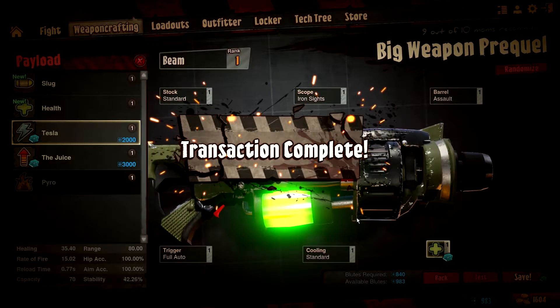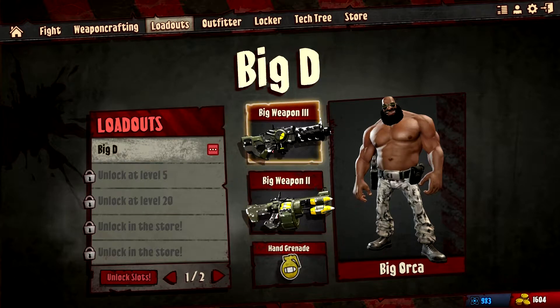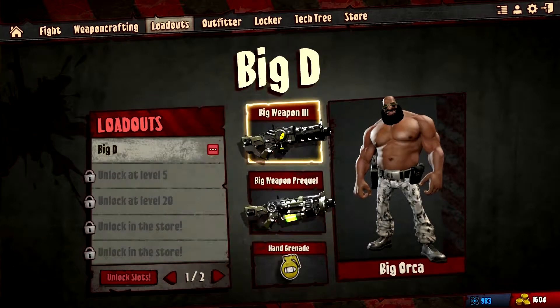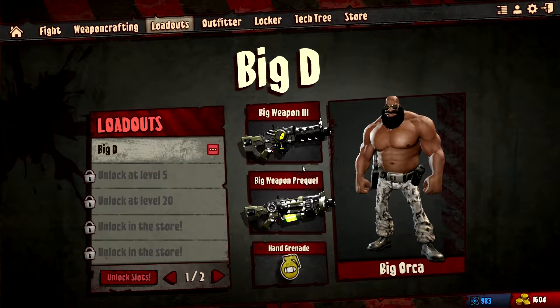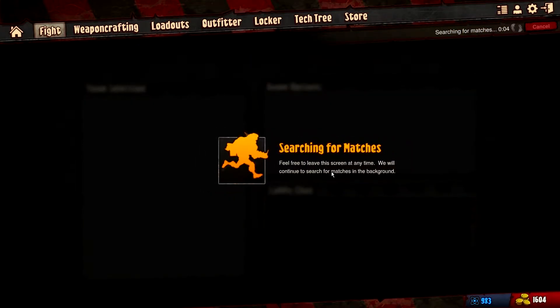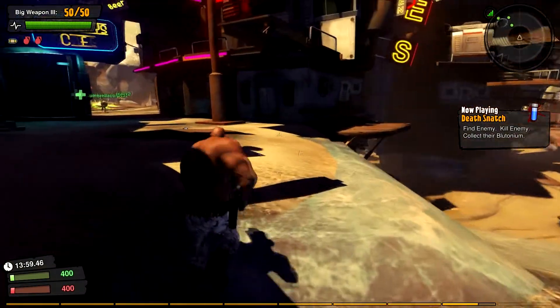We're gonna spend a little bit of money here, but Big Orca accepts the responsibility. Going to loadout editor, we want to put this in place. We need to earn more points by healing people, so we're gonna have a health beam and Big Weapon 3. Casual versus humans, let's find a match. Sometimes you gotta spend money to make money, and with a health beam we'll make more blutes.